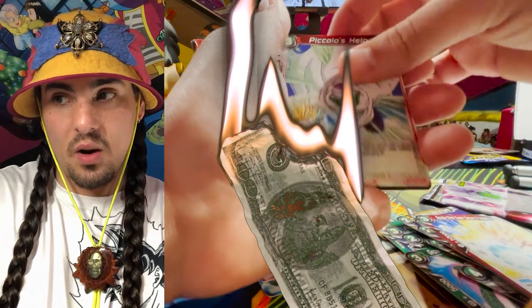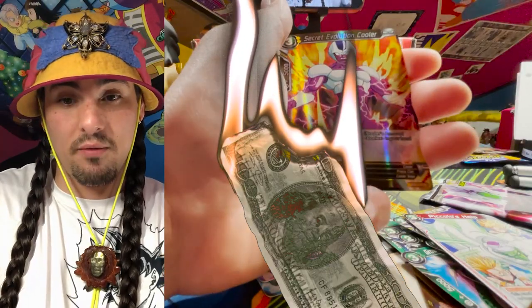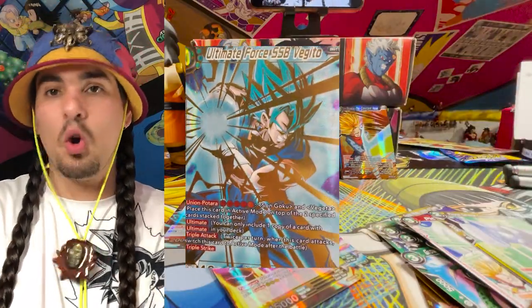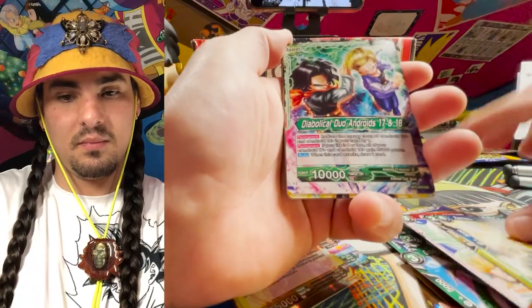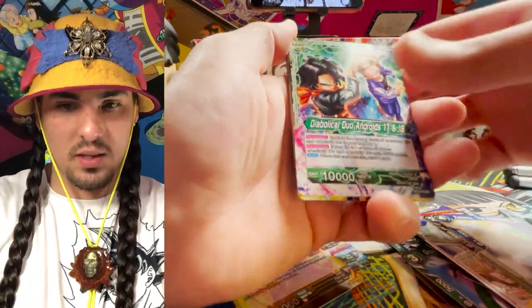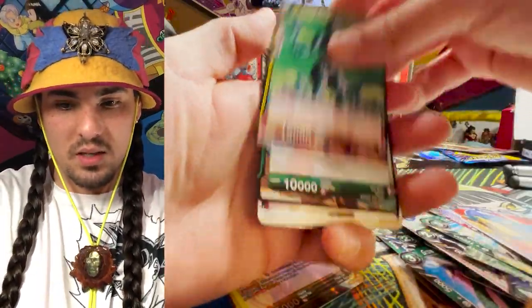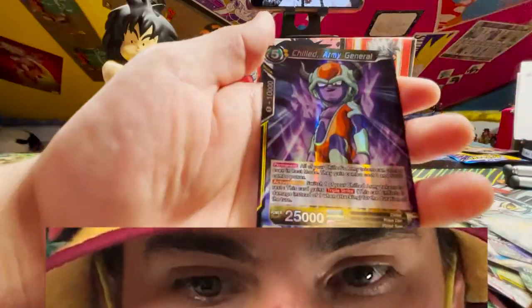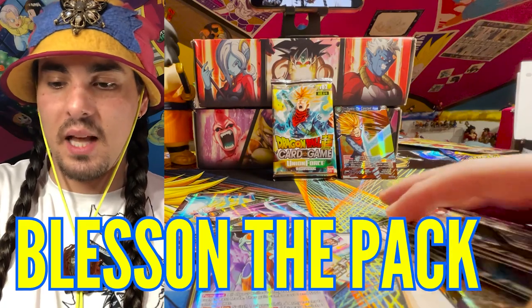The Vegeto SPR is going for about $50 right now, Zamasu you're looking at about $75, Cooler $24. We got another rare — Cooler. But that Vegeto secret rare, if we can pull that Vegeto SER, we are golden — that boy is $350 hot cash bones, fresh cash, hot cash. I wonder if androids are going to come back — androids can really get in there. Secret rare, can I get a secret rare? Is it going to be mashed potatoes or a secret rare scenario? Zeno button — and it is Chilled Army General.